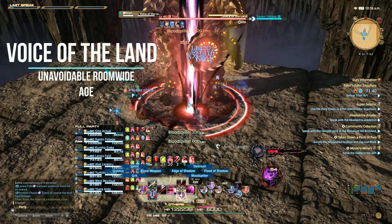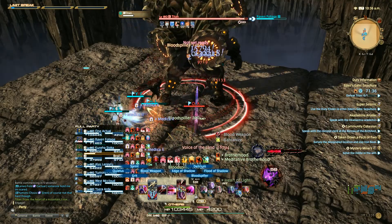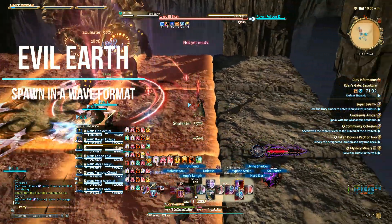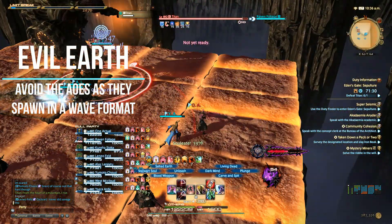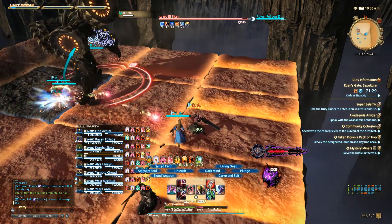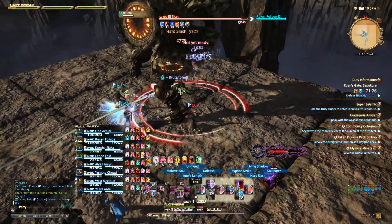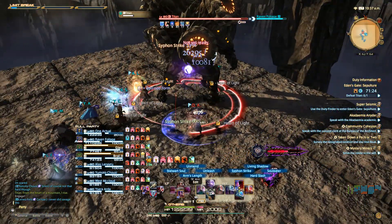Voice of the Land is an unavoidable room-wide AoE for healers to heal through. Evil Earth will take a square on the ground and move outward, turning the other squares into AoEs as it moves outward. The object of the mechanic is to stay on a safe spot and quickly maneuver to a safe zone after it casts, before your spot detonates on you, causing huge damage and a vulnerability upstack. Stay close and when you see the moment to move, do it quickly.